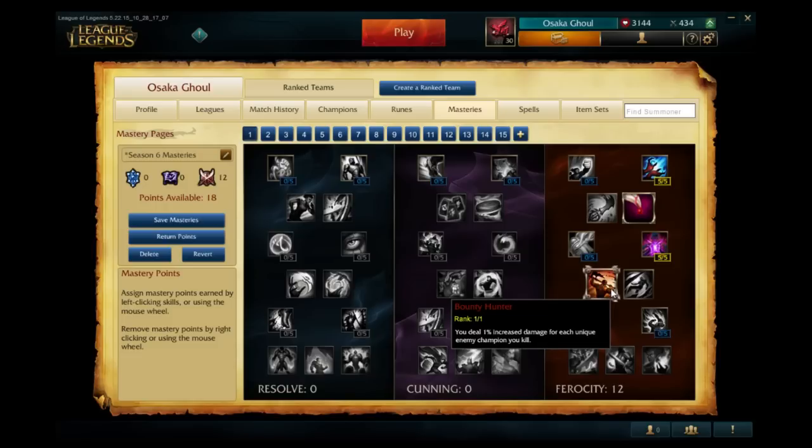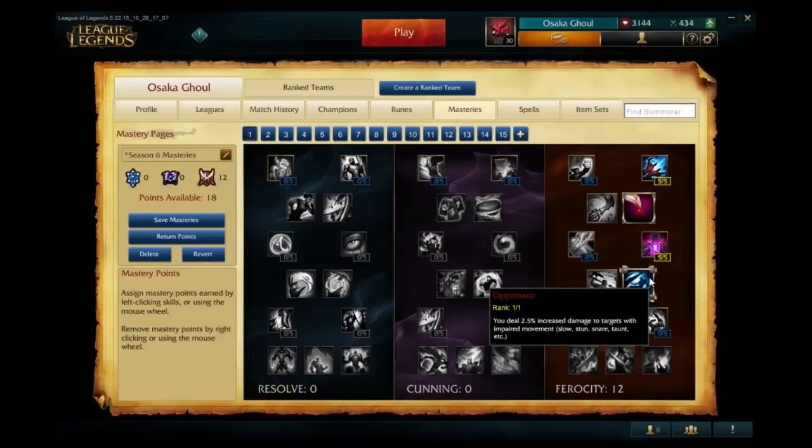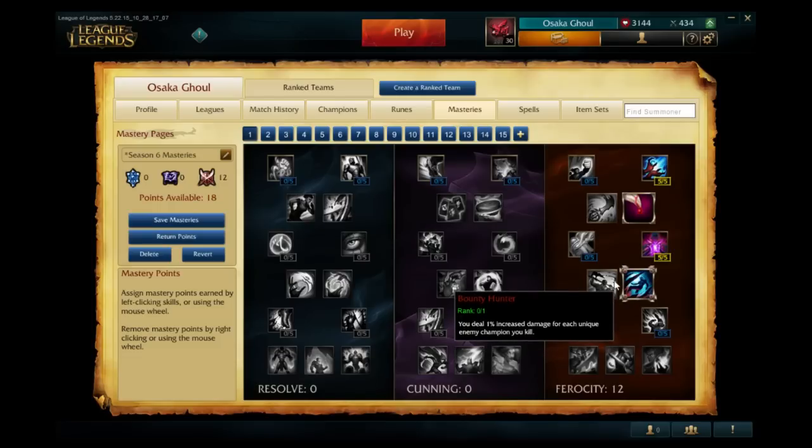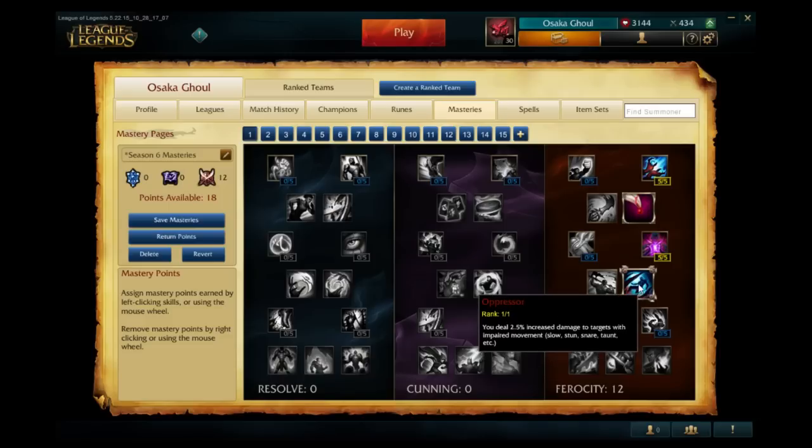Bounty Hunter is a really interesting keystone: you deal one percent increased damage for each unique enemy champion you kill, up to five percent. This is a very powerful mastery — in longer games you're likely to kill all enemy champions at some point, and five percent damage increase is huge for AD carries. The other option, Oppressor, deals 2.5% increased damage to targets impaired by movement-slowing effects. Bounty Hunter is much better than Oppressor in most cases, unless you're a support.